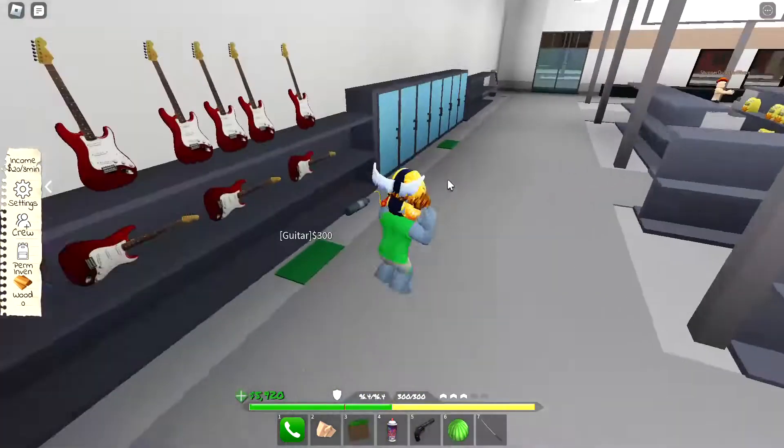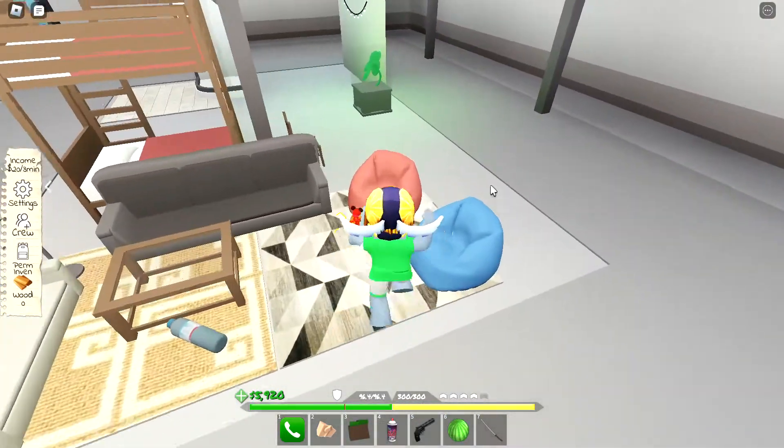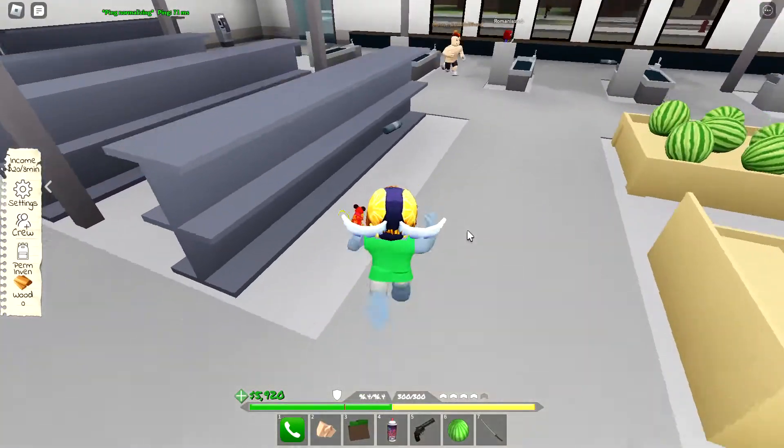Over here there's a little hidden spot with 8K and a Casual Uzi. You can buy guitars now too — it's a pretty cool grocery store. There's also this item that costs 200K — it makes a green light, which is pretty cool.